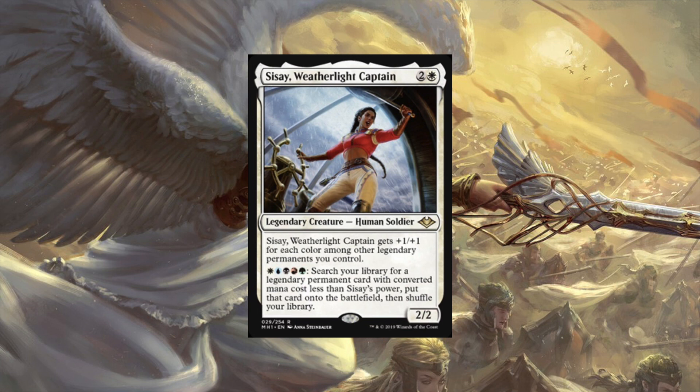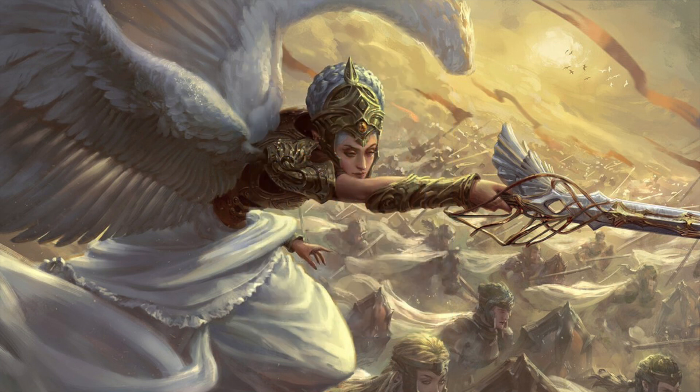Is this part of a cycle? Because this card looks oddly similar to Najeela. It might be - that would definitely be something to look out for going forward. You have a mono-color commander with a five-color activation, similar casting costs, pretty similar power and toughness - it has a very similar feel. If it is a cycle, it would be very interesting to see what the other three are. Hopefully we see them in another Battle Bond or another Modern Horizons in the future.